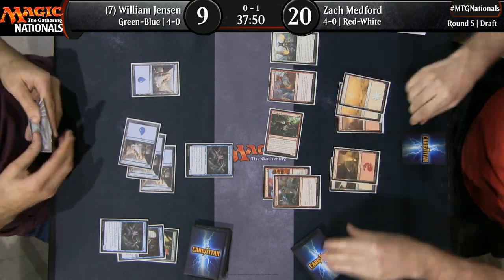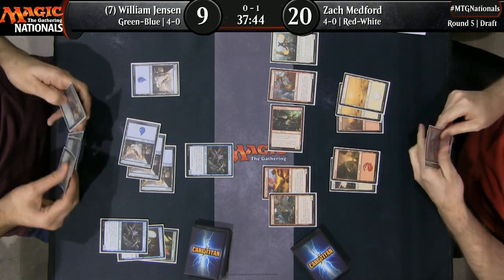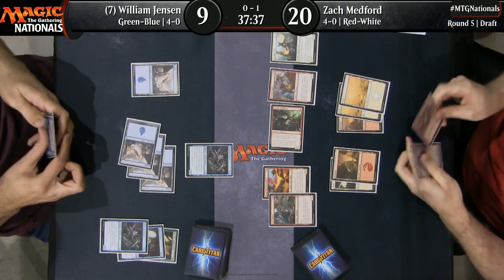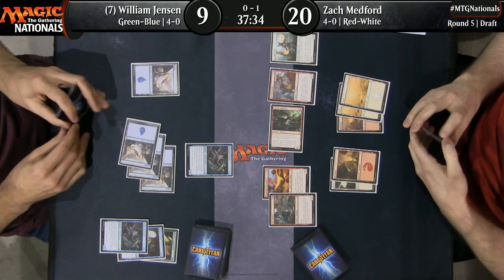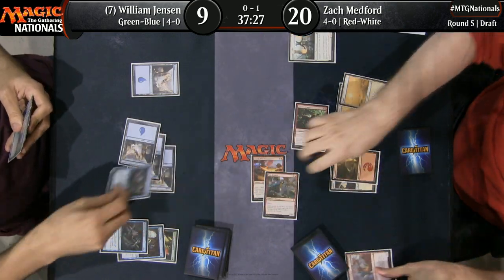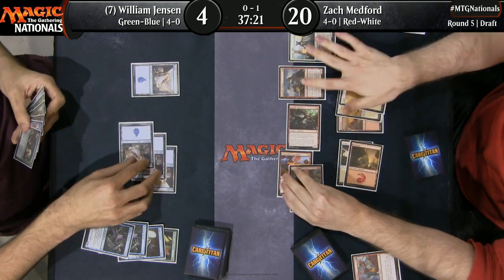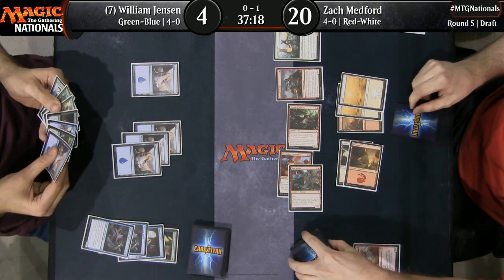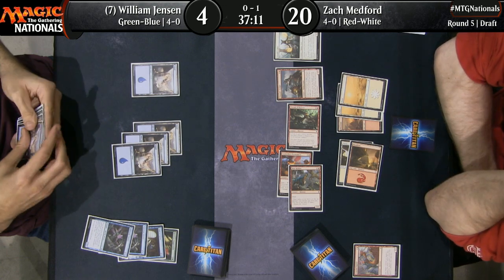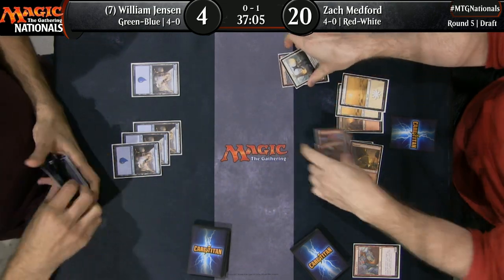He found a Watertrap Weaver. This locks down Thrash of Raptors and threatens to trade with any of the other attackers on Zach Medford's side. He can trade off the Frenzied Raptor but still get in for five and leave Jensen with no board. Looks like he again has that Sure Strike — trying to think ahead about whether he'd rather cash it in to save his creature in combat or to deal three extra damage. Looks like he's going to save it for next turn as just a lava spike to finish off William Jensen.